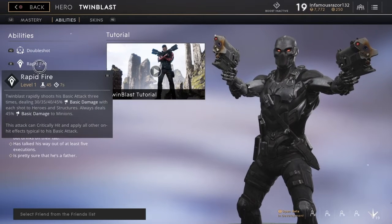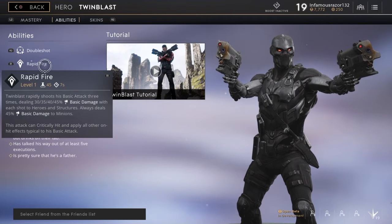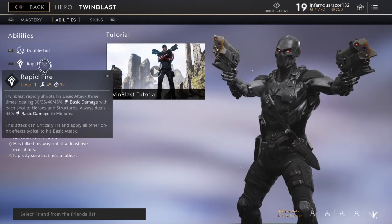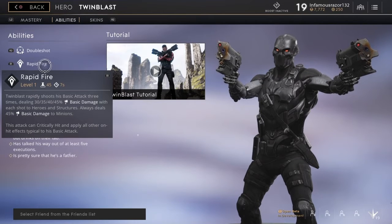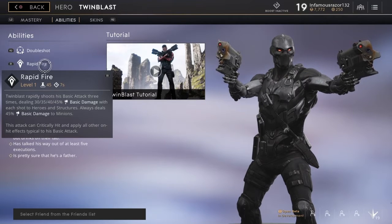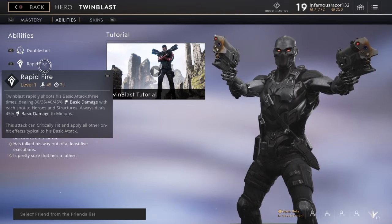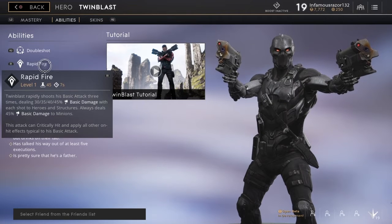The next move is the R1 move: Rapid Fire. This is a very unique move because you can be using Double Shot and then click R1, and he just fires rapidly. The downside is it has a seven second recharge. When he's shooting, he shoots extremely fast with a basic damage of...